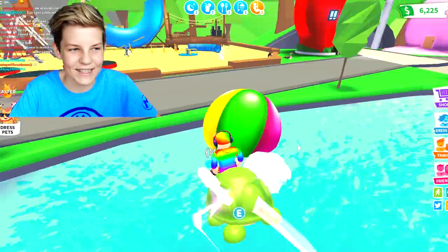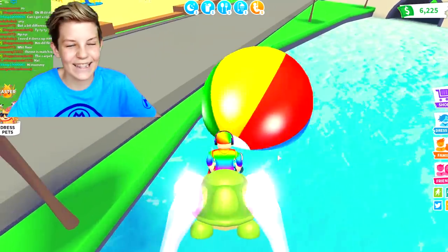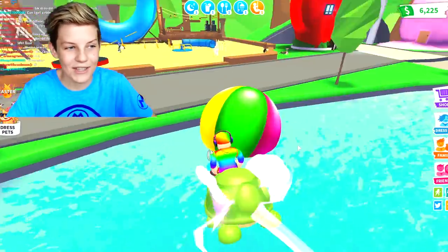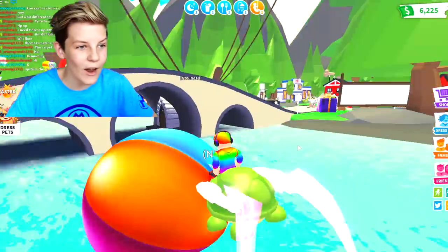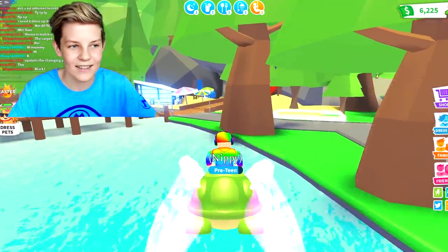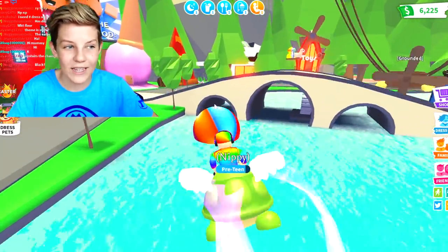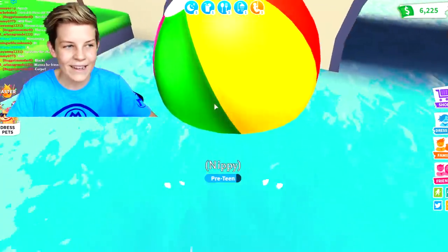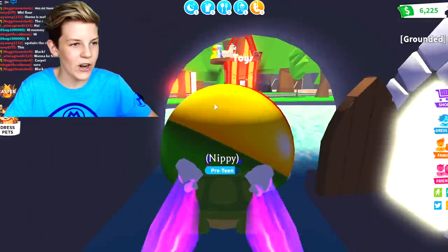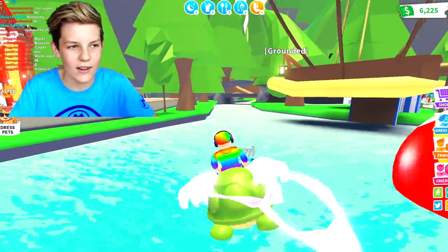So I was just messing around in Adopt Me before I filmed this video and I — well, not accidentally, I very much did it on purpose — but I pushed this ball from like the pool party all the way over here. So now you can just kick it around. It's like a little beach ball and you can get it anywhere on the map. There's no protective barrier to move it from there.